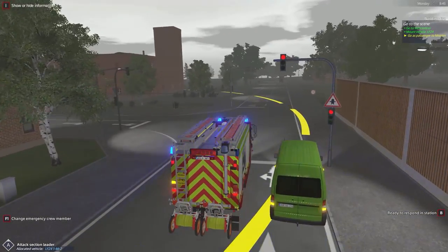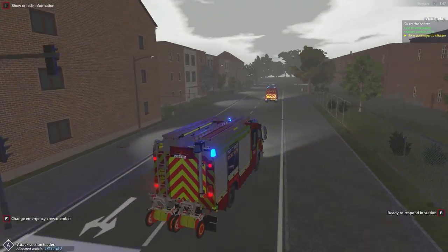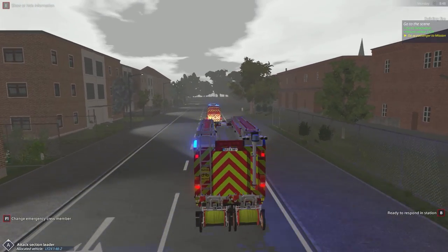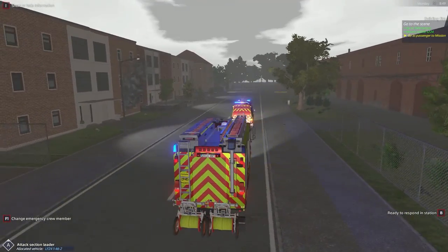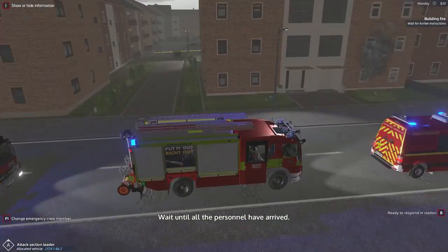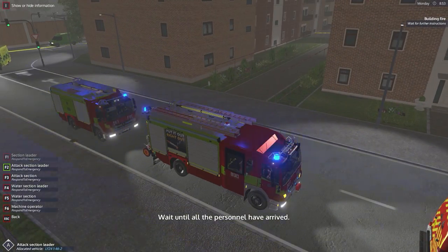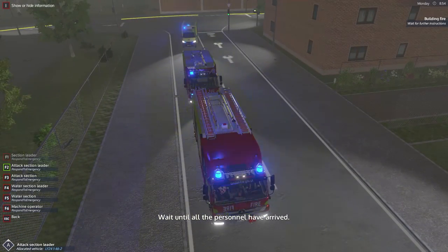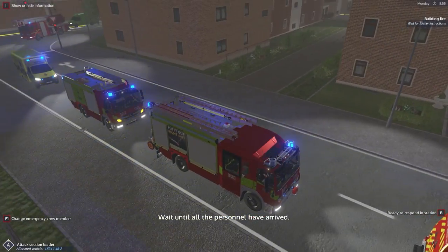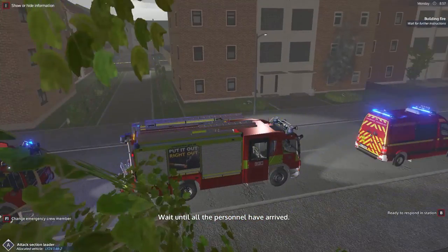Looks like we have arrived on scene — lots of smoke pouring out of the building right there. Let's see what's going on here, we'll wait till the other personnel have arrived. We may have to swap roles — I don't think the squad leader is the guy that actually goes in, but we'll wait and find out.